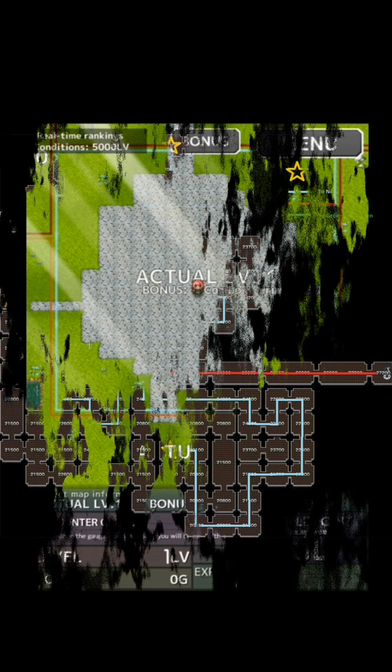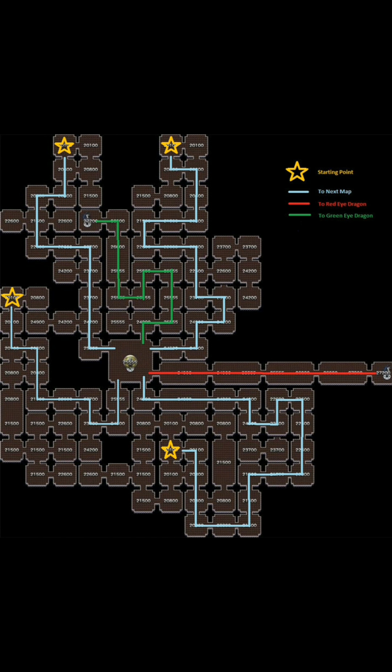So let's get right into it and move to map 3. As you can see, you'll be in a maze-type map and you can be spawned in 4 separate locations.